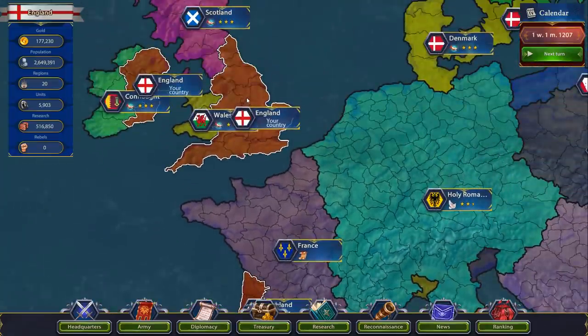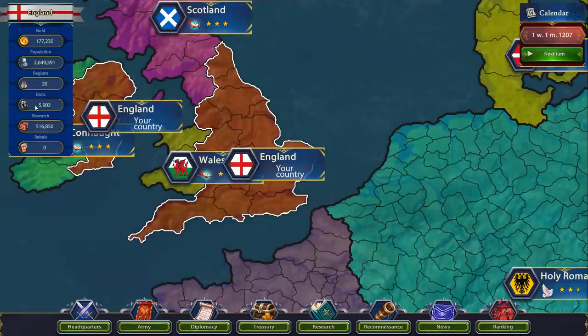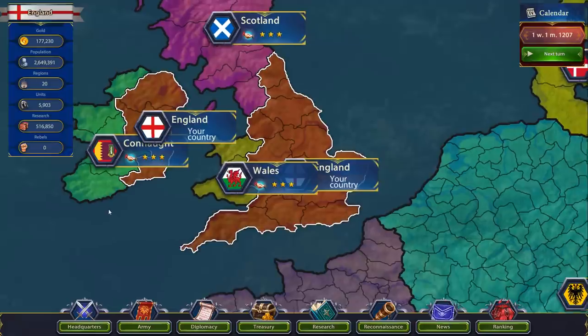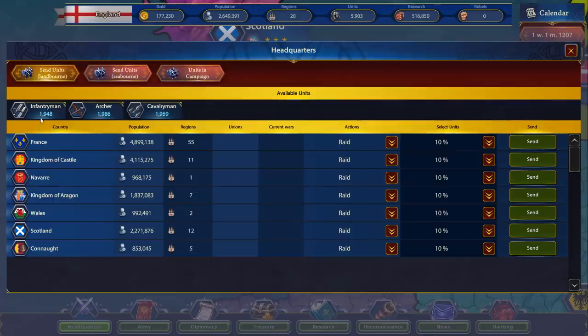We are up here in England. So what we're looking at: we've got some gold — that's basically just money we get to spend on troops or science. We have population of course, with people living in our territories, number of regions we control. Units is how big my army is, research points, and rebels — we hopefully won't see that. At headquarters we can see we have an army of almost 2,000 infantry, almost 2,000 archers, and almost 2,000 cavalry.